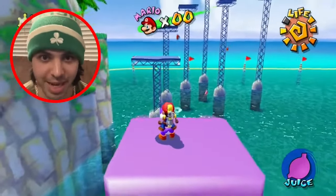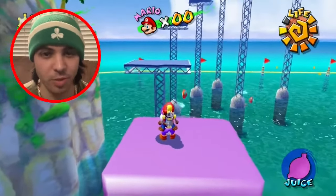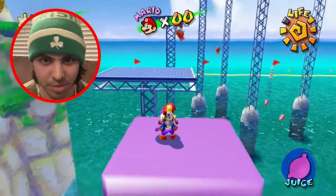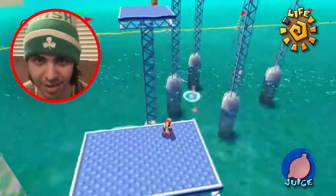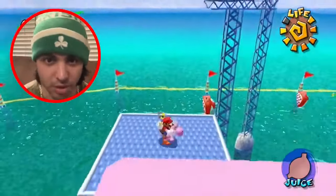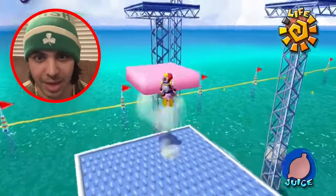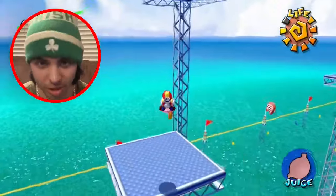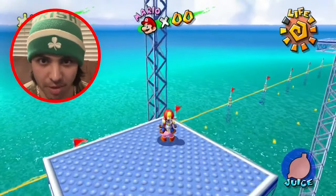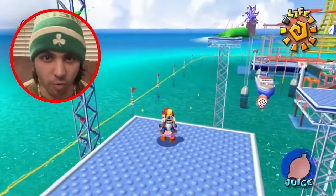Once Yoshi pops out of the egg, you will need to ride him over to the edge of the platform and spray the Cheep Cheeps with the Yoshi juice. This causes the Cheep Cheeps to turn into horizontal moving platforms for a certain amount of time. Mario and Yoshi will have to jump on top of each platform to advance further in the level. You're going to have to be super careful, as the platforms have a timer before they turn back into flopping fish. If you miss a jump and fall into the water, Yoshi will drown and you'll have to start the process over again.